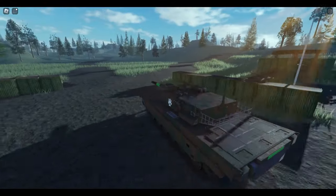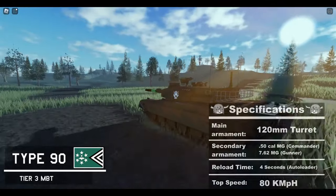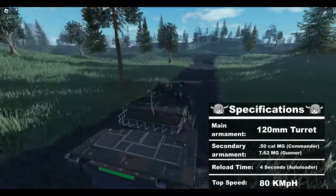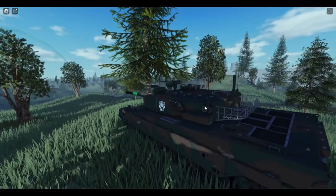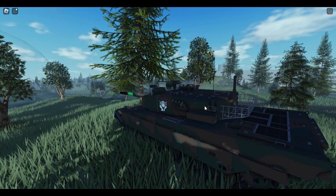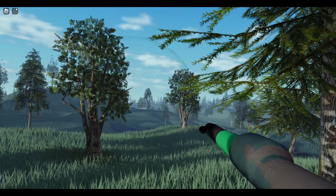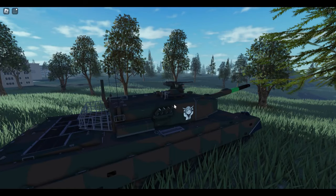Starting off our list with a banger, we have a pretty superb tier 3 main battle tank — the Type 90. The Type 90 is not only fast, but also very maneuverable for all sorts of terrain. It also has a 120mm turret, which puts it on par with most high-tier main battle tanks. It combines this high caliber with a 4-second autoloader. The Type 90 is also a great vehicle for solo crewing, as the gunner seat is easy to reach from the driver seat — perfect for people who don't have any friends.